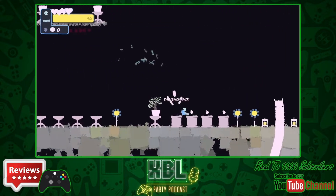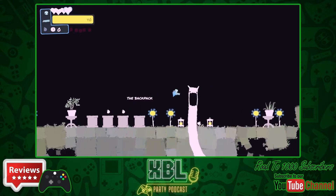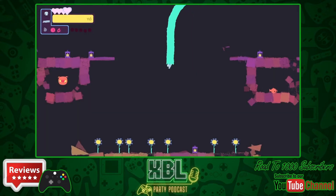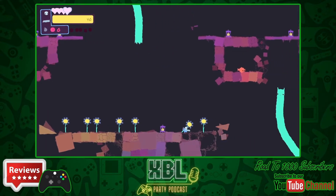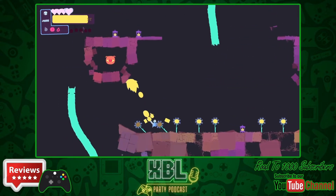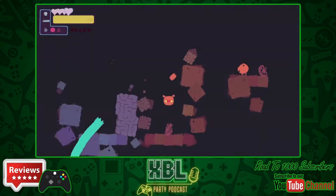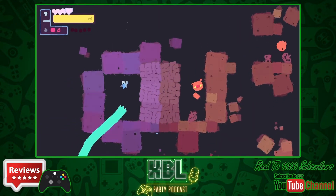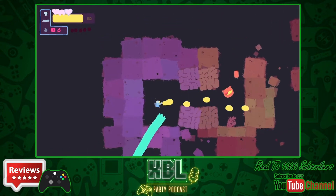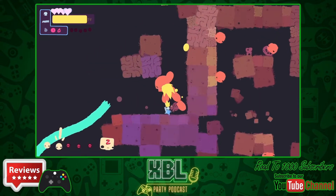Gonner 2 is a procedurally generated platformer with roguelike elements that will keep you on your toes, now with more added color and chaos. It improves everything in my opinion. The gameplay itself is pretty much the same as before, except the graphics have definitely had a nice improvement to them.